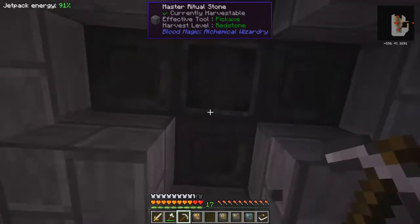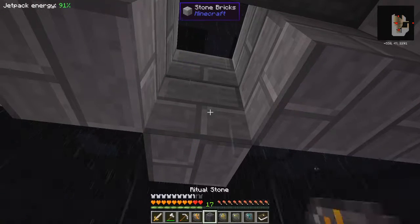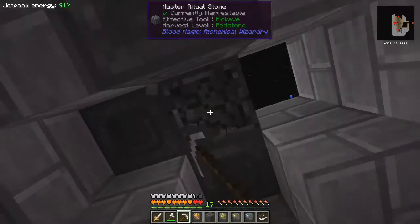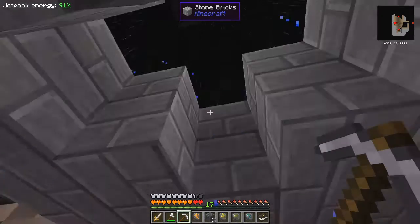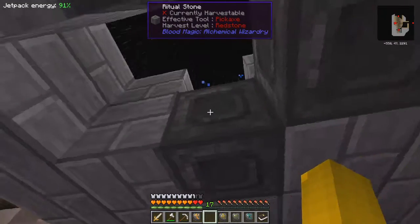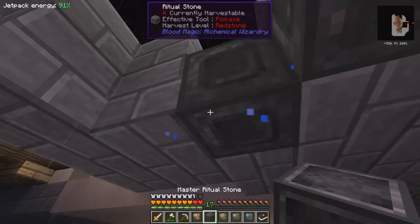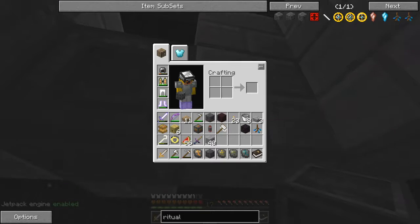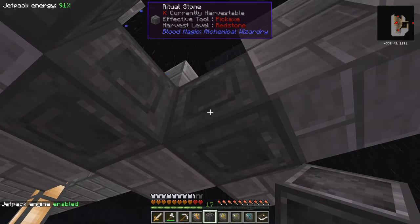Right, that's one of them. Yes, that looks like the master ritual stone - good. So let's dig up that one and put it here, so then I can dig up the others. I've dropped it somewhere, probably at the top there. Actually I'll just fly up and get it. Okay, I've got it now - good. Put that in the middle.